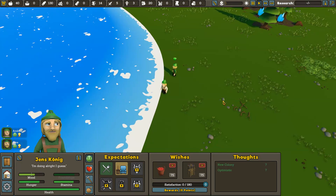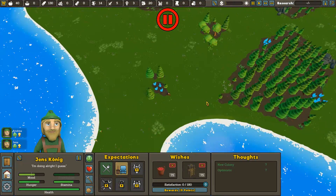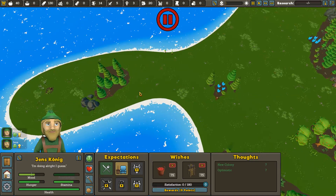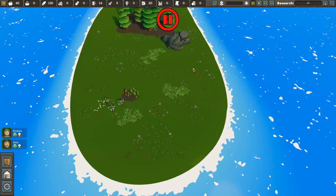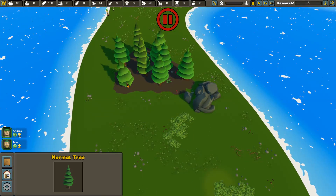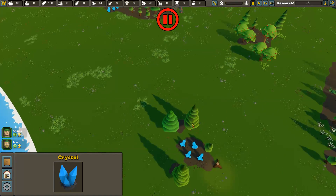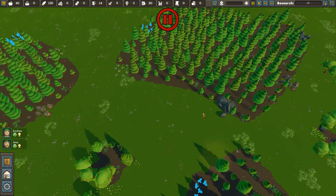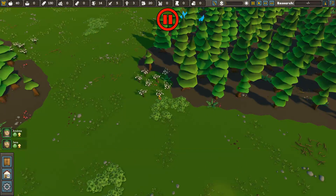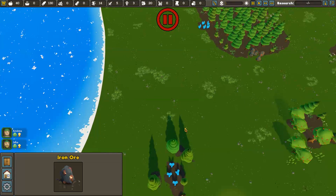I don't want to spend the whole time RimWorld-ing it up, trying to munchkin out my little survivors. So here we are in the world. It's a lot of UI. We've got trees and stuff around here, some crystals, some rocks, some plants. There are cotton plants right there, and a little bit of iron ore on that side.